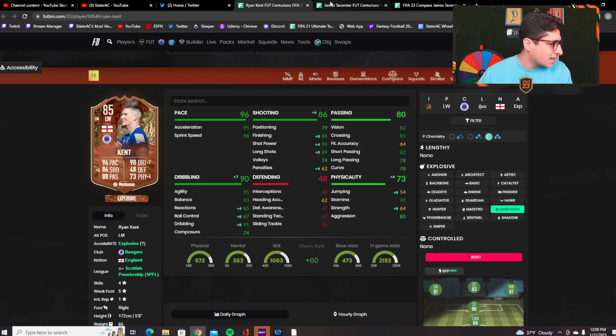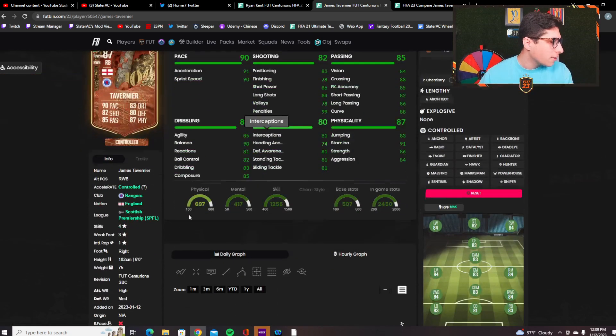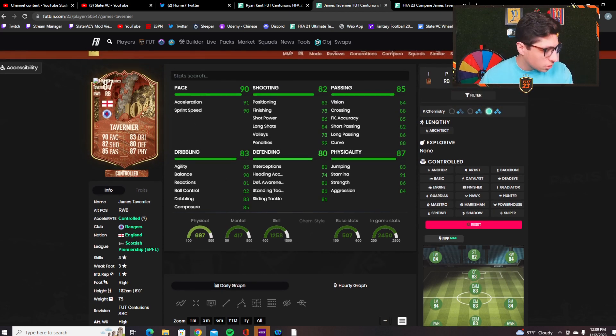Moving to James Tavernier — he's currently 64,000 coins. I do wish he had four-star weak foot, which would make him even more versatile. I'd almost play him in midfield personally. He's got really nice pace splits, good balanced dribbling stats, and there's nothing you look at on the card and think he's really missing something. Because of that, I think a lot of people will put a shadow on him to play him at right back.